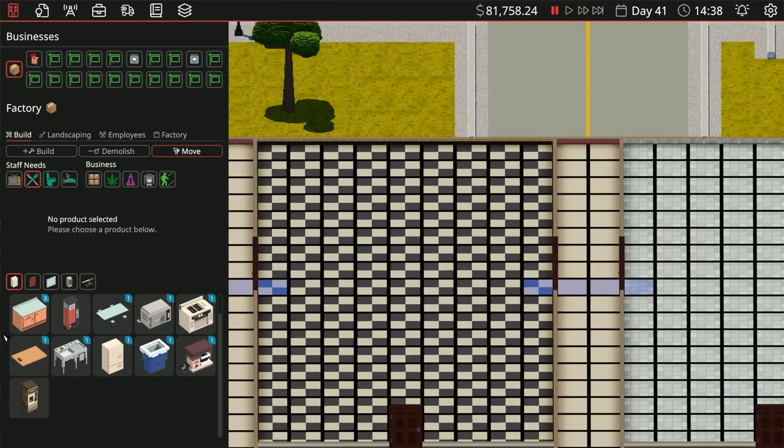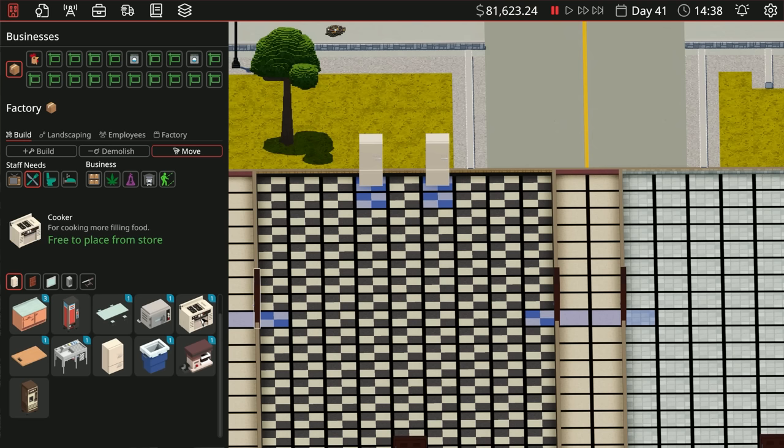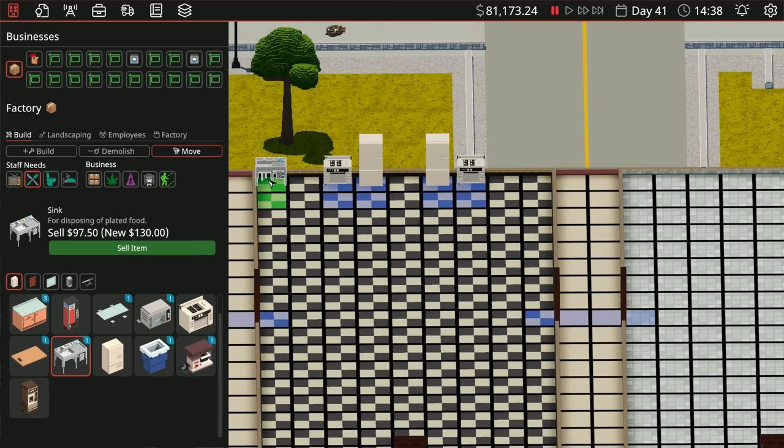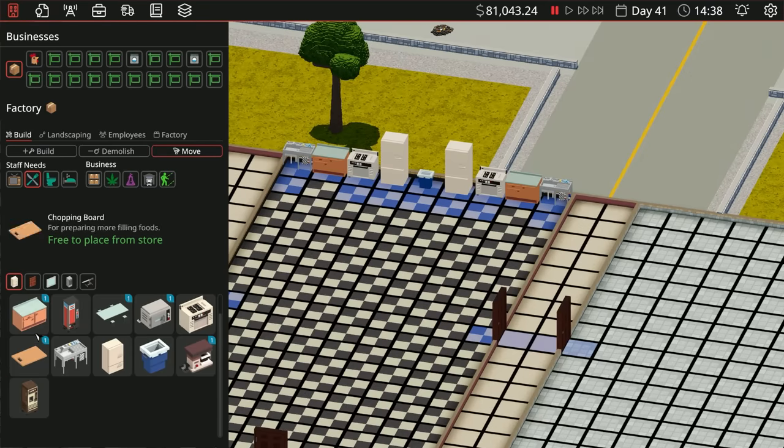So that's our front door right there. Let's do a refrigerator there, refrigerator there, a stove and a stove. We'll put a sink and a sink, and then a trash bin right in the middle. I don't think they're gonna line up to use the trash bin. Then we'll put those there and grab our cutting boards for each one of those.